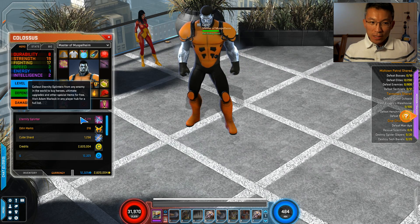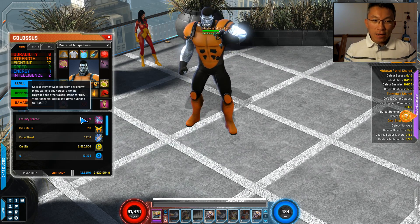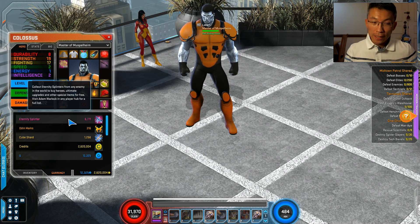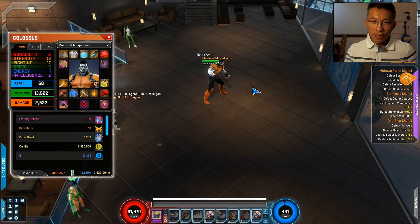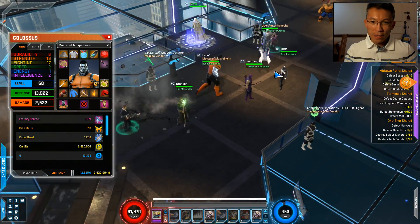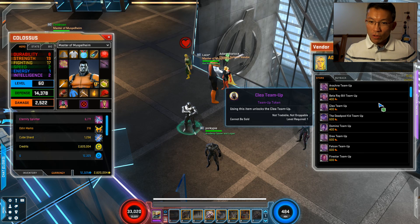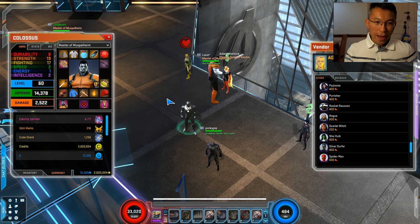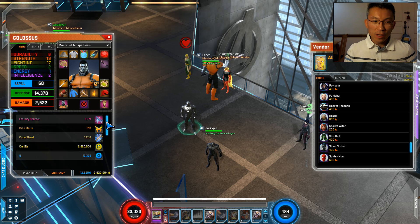The first one is the Eternal Splinter. It is a regular drop as you play the game — you pick it up and there are boosters that help you as well. I wouldn't worry too much about Eternal Splinters because as you play you just get them. You can come to this vendor here and unlock heroes, team-ups, and so on with splinters. I've got the advanced pack so I don't need many — maybe just to unlock a team-up.